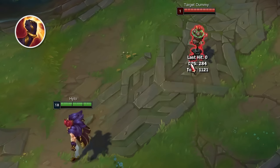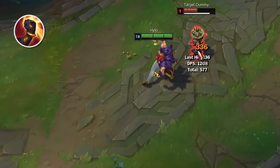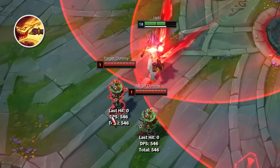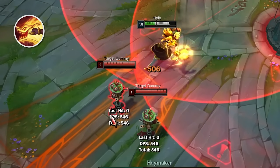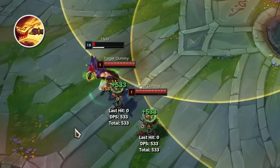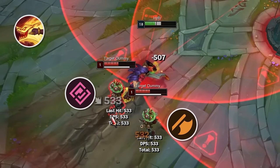His Q, Knuckle Down, empowers his next two attacks to deal bonus max health damage, and gives him increased movement speed towards enemy champions. His W, Haymaker, stores recently taken damage on a secondary resource bar as Grit. Upon activation, it gives Set a shield equal to his Grit, and deals damage in a cone in front of him, scaling with the Grit expended. The center of this cone deals true damage, and the outer edge deals physical damage.